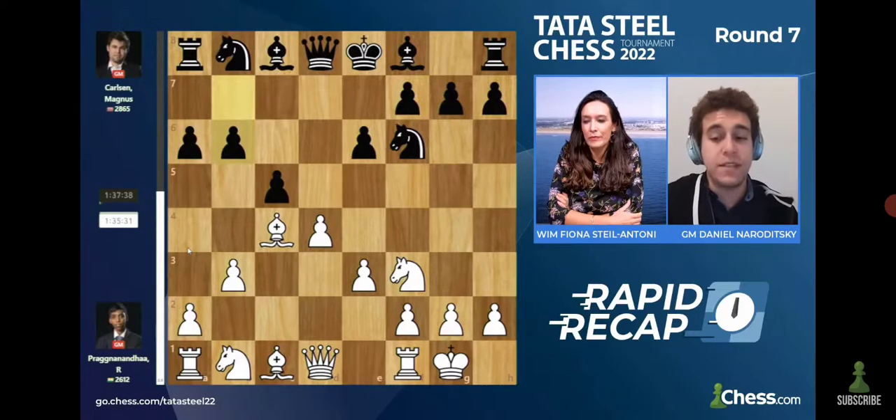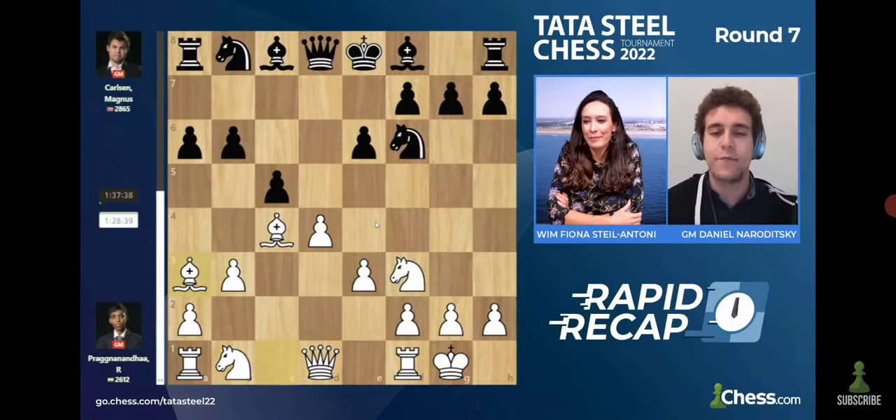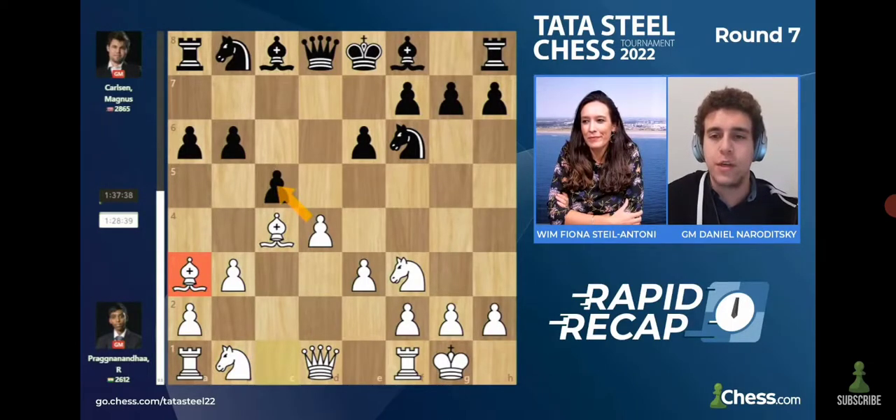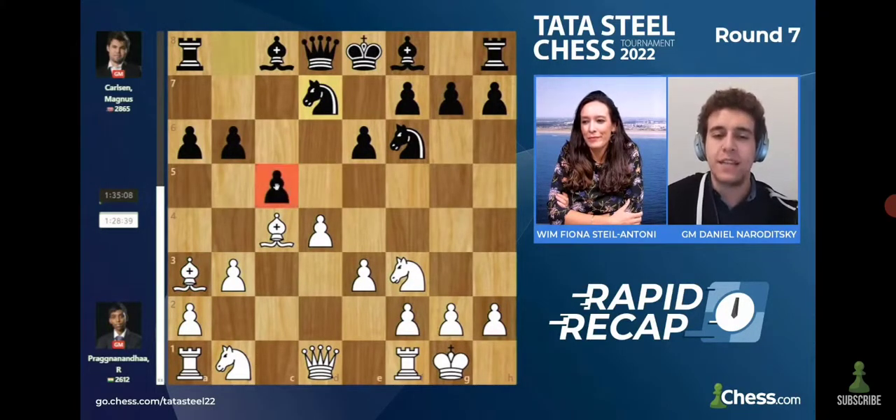Prague goes for B3, Magnus responding with B6. B5 might have been a bit more natural, but Magnus is definitely still in his preparation, going for B6. Prague then goes for the hyper fianchetto with Bishop A3. This threatens D takes C5, which would ruin Black's pawn structure. After B6, Bishop A3, Magnus goes Knight B to D7, protecting the pawn on C5.